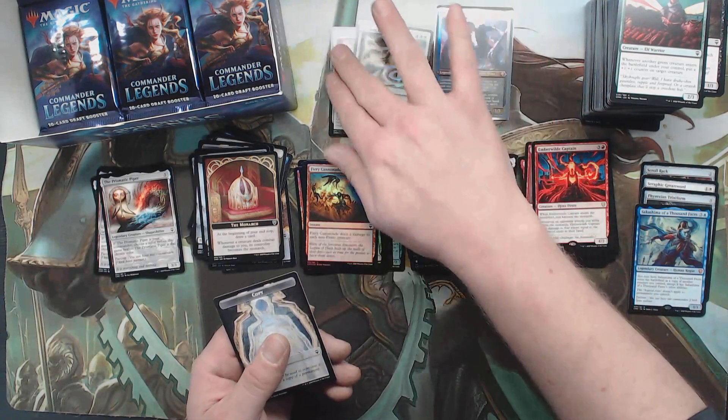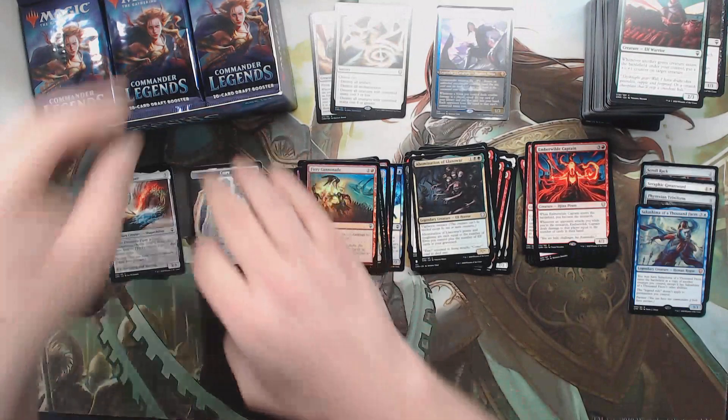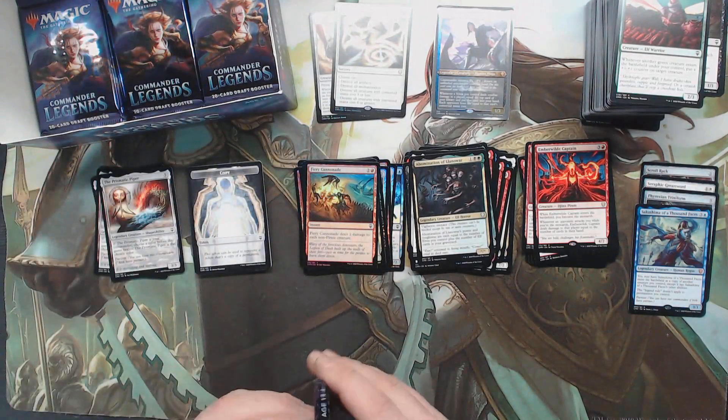Abomination of Llanowar — second foil rare, also white. Austere Command. Two foil rares, and we've still got a few packs to go.